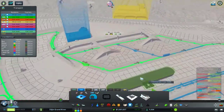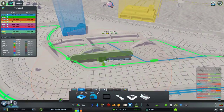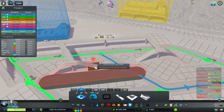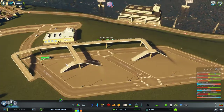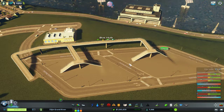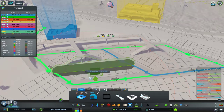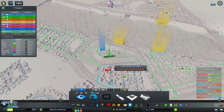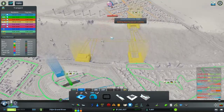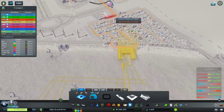I definitely want to have a train station over here with the bus hub so people can easily transfer between buses and subways. It's hard to connect tunnels, so I'm still going to keep the ferry. I'll probably have a subway stop near the ferry, but let's work on this side first. I want a subway stop over here in Moore Park.